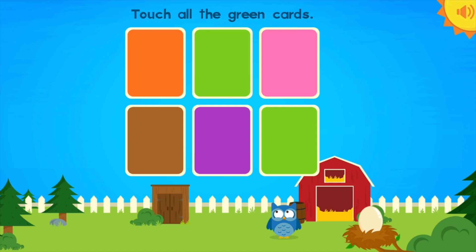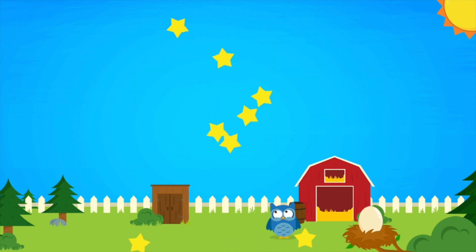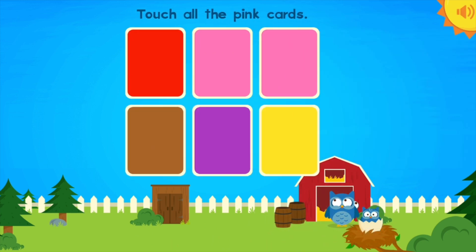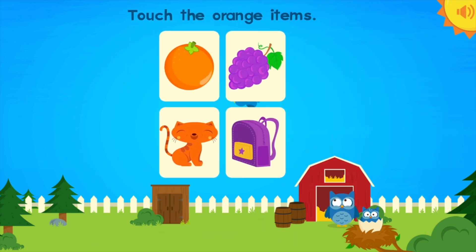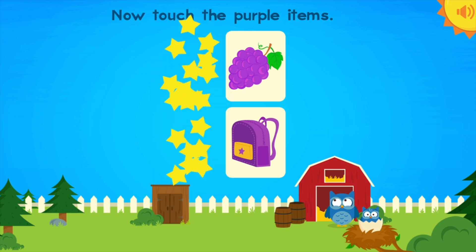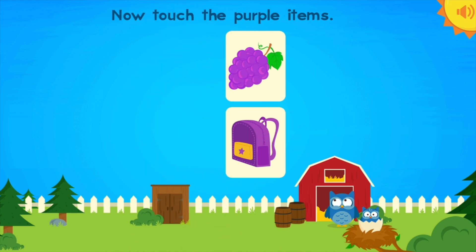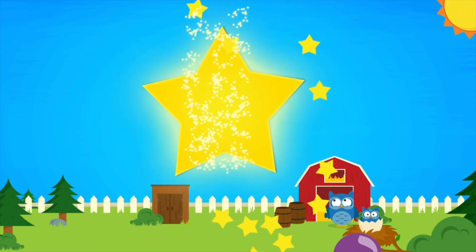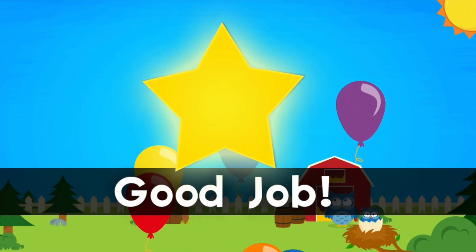Touch all the green cards! Green! Green! Great! Touch all the pink cards! Pink! Pink! Yes! Touch the orange items! Orange! Cats! Now touch the purple items! Grapes! Backpacks! Good job!